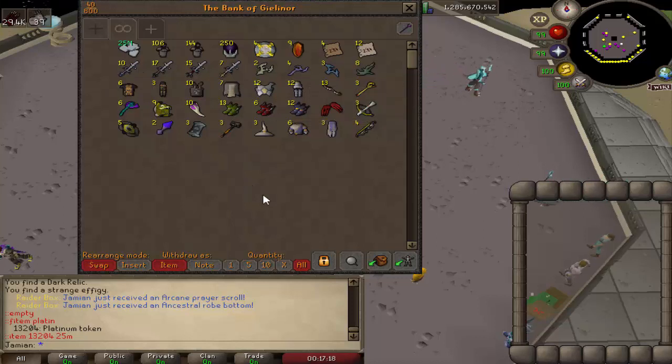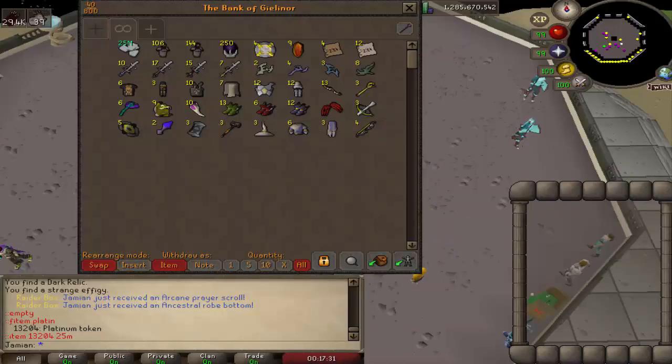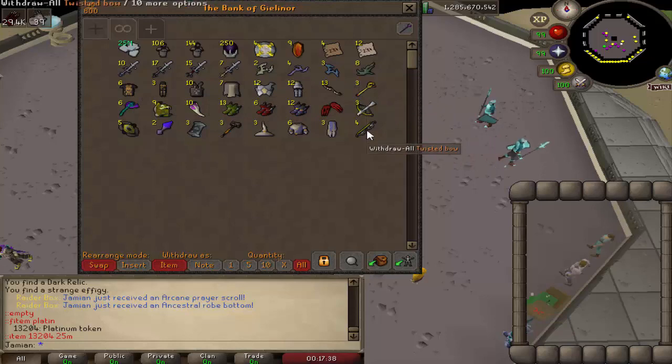Four twisted bows surprisingly, eight divines — they're all the same rarity, which I guess that might be the problem. Maybe we should make arcane and spectral a little bit higher rarity. Maybe that's what you do — make a couple tweaks based on that, because that was interesting. We got eight divines, a good chunk of godswords, three scepters, and then of course four twisted bows.